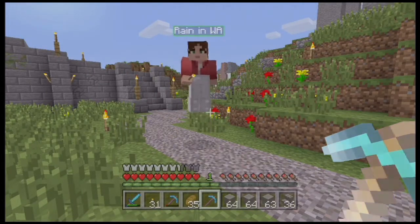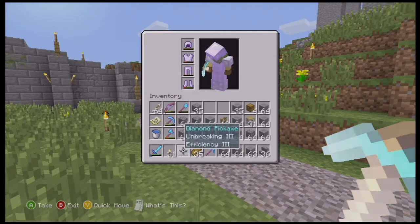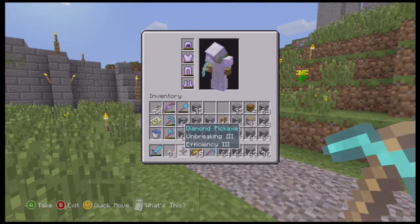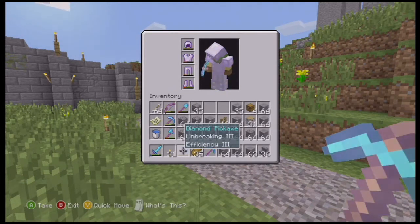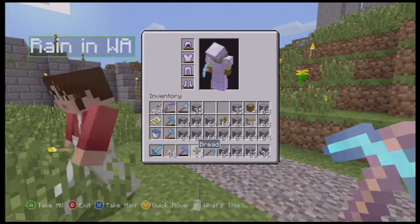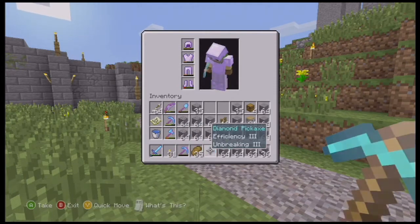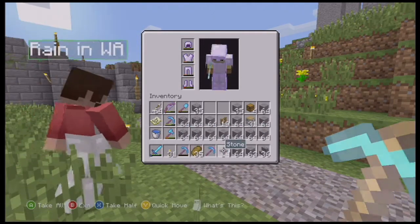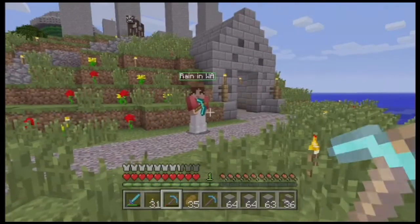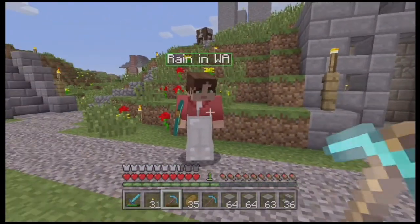As you would have missed, this is my Unbreaking 3, Efficiency 3 pick and I pretty much wore it out. I put 20 levels into it and got Efficiency 3, Unbreaking 3. For anybody playing the Xbox version, if you want a good working pick, 20 to 21 levels seems to be a good spot.